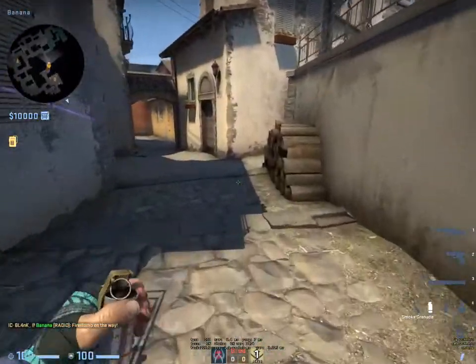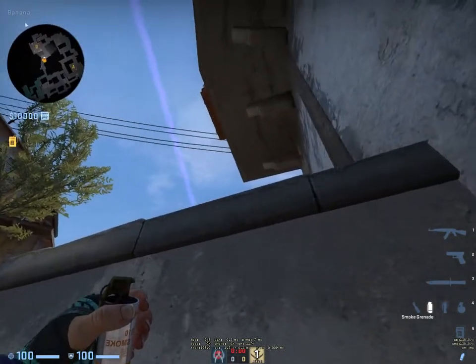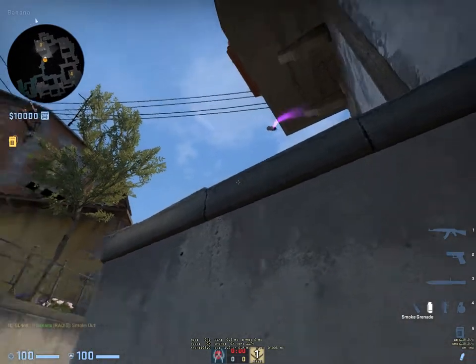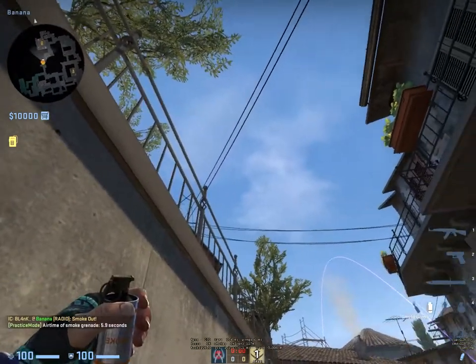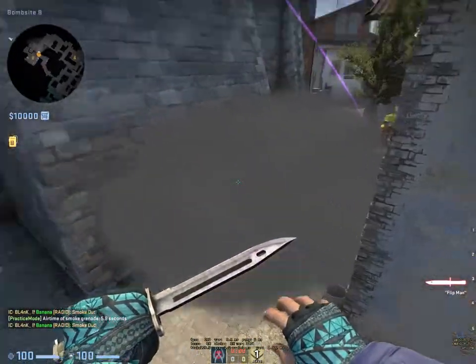Two good pieces of useful info: when you eventually take site — not so important for today — here is your CT smoke. It's basically just a normal throw from here. And then your coffin smoke: wedge yourself in this corner, use this knob and this knob, line them up, and just throw.